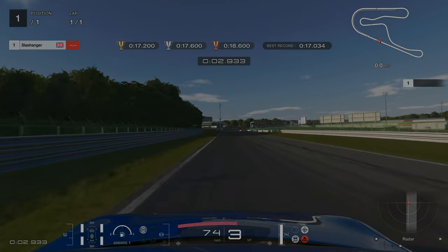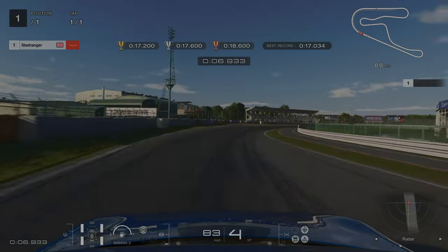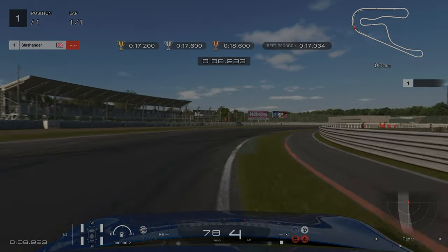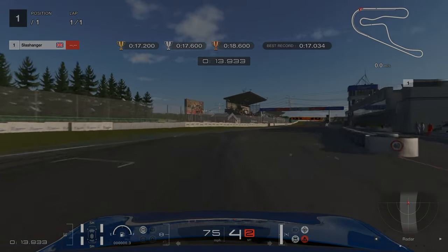For our first license, as we're approaching the pit side on the right-hand side, we're going to tap the brake slightly to get the rotation to turn the car in. Then we're going to be feathering the throttle as we're going round. As the red and white kerb on the right-hand side ends, that's when we're going to go full throttle.